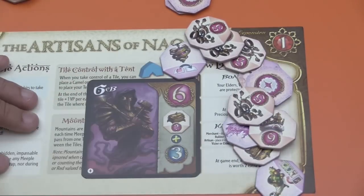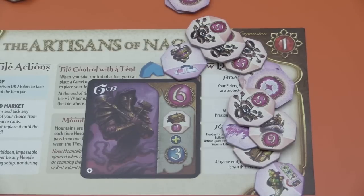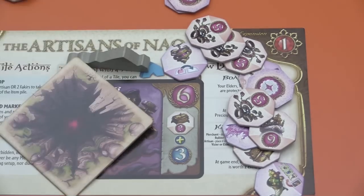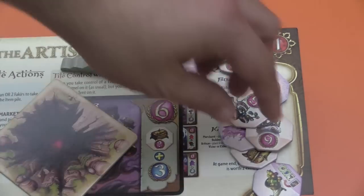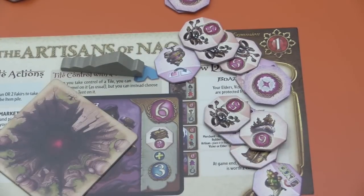So that's basically it. The game plays out the same way and has the same flow, but of course you now have to account for the new tribe, mountains, and the chasm being in your way, as well as all these new tiles messing with everything you're used to.